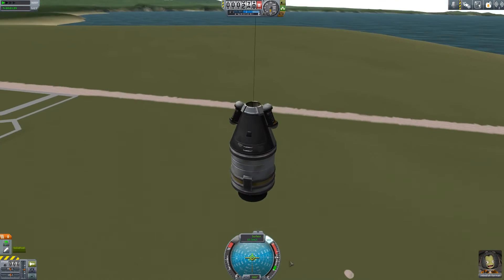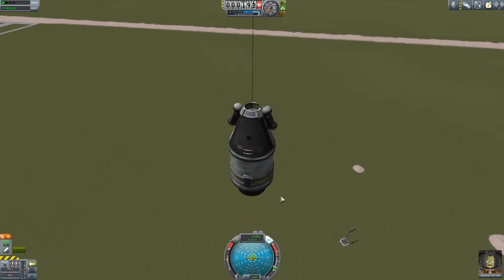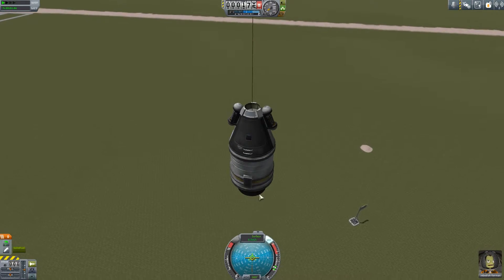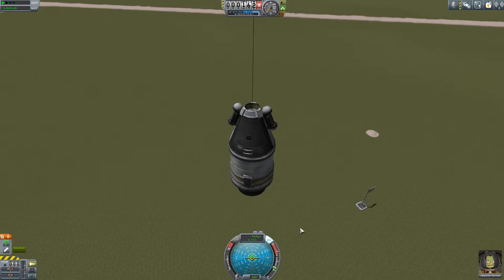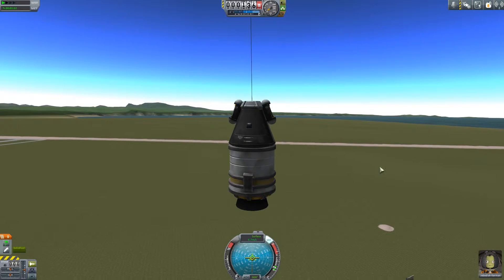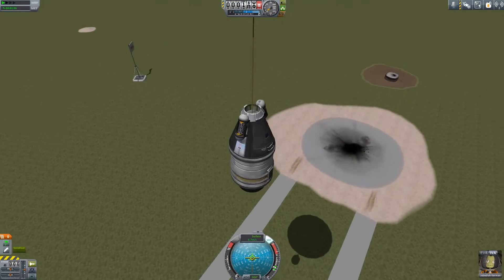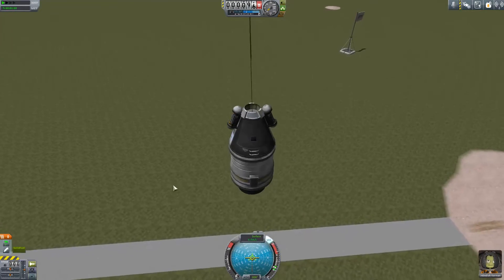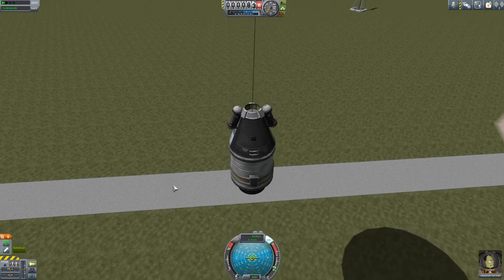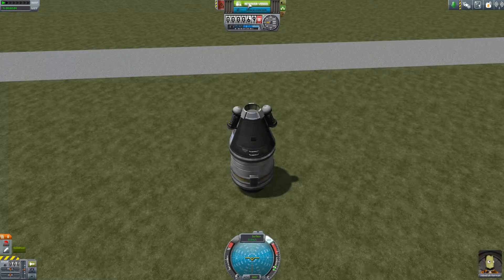The parachute is fully open. Sometimes if I open it too late — I have done this — Jebediah disappears, shall we say. But yeah, as we come down, we haven't gone very far. We just went straight up this first time. We are now touched down — let us recover our vessel. Good job Jeb.